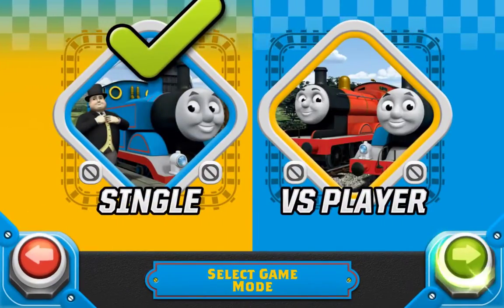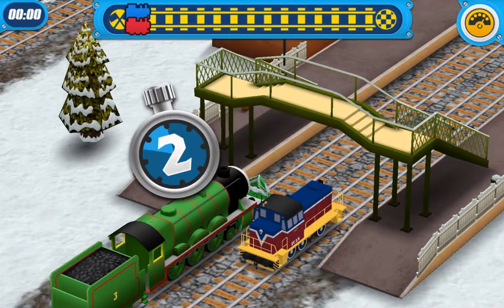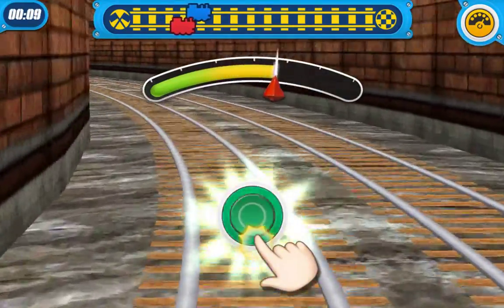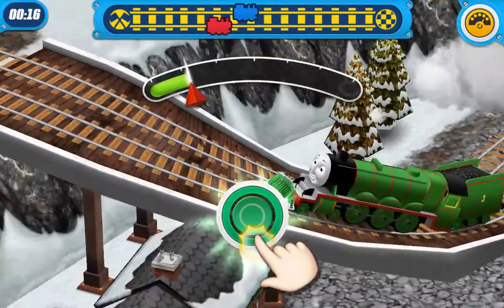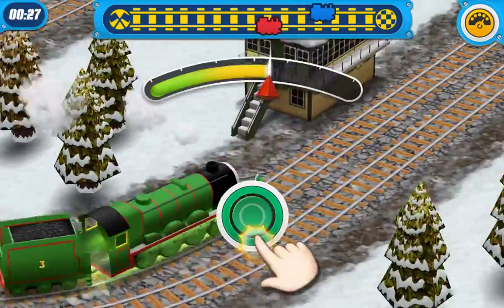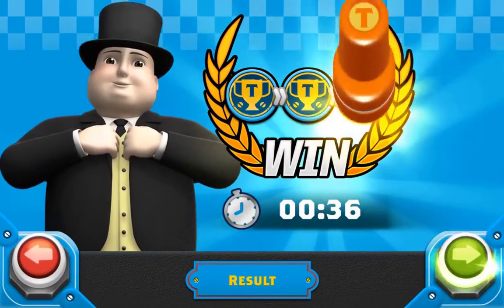Select mission to play single mode. Try to go as fast as you can. This is Thomas, the number one blue tank engine. He works on Sir Thomas. This is Henry. All aboard! Great choice! Excellent!